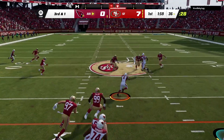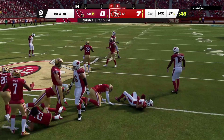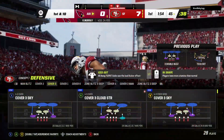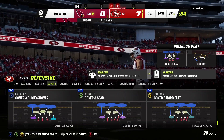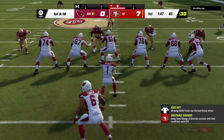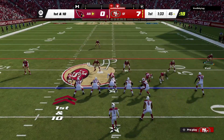Murray to air it out again over the middle — complete, that's Moore. He'll be taken down, but he does have first down yardage. That's good for nine yards as they convert on the third down play. After two first downs, they get another here — first and ten at the 45.